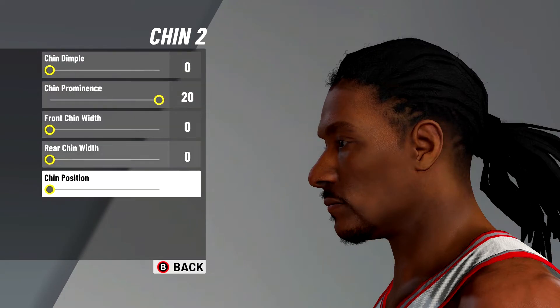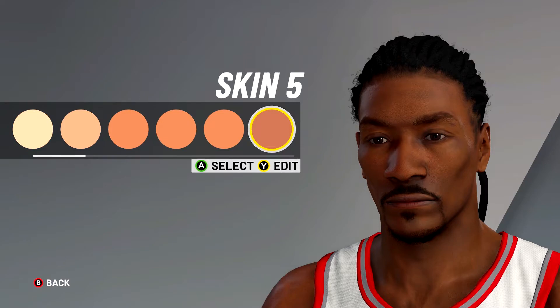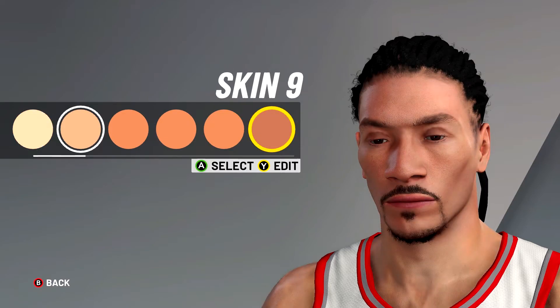Next, click chin number two. Chin dimple on zero, chin prominence 20, and everything else zero.